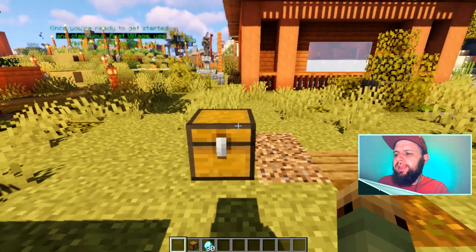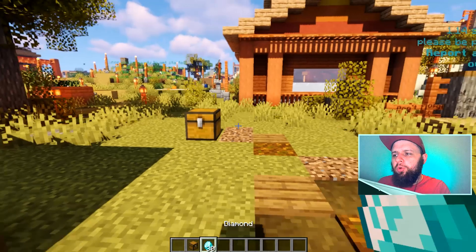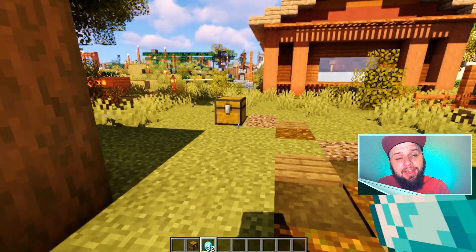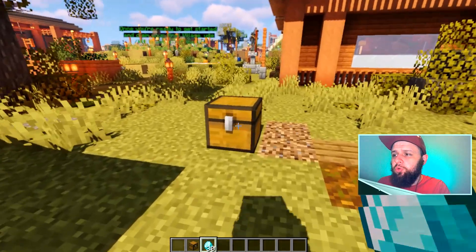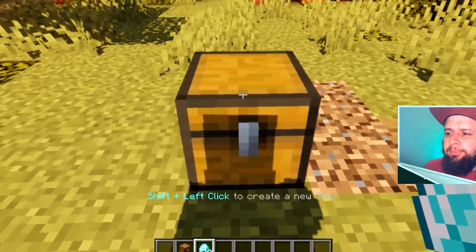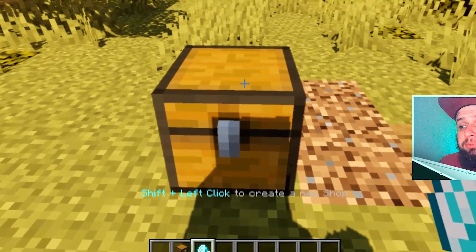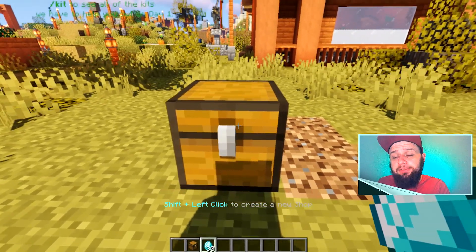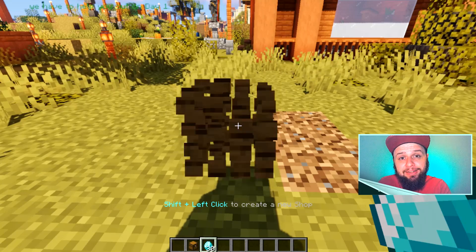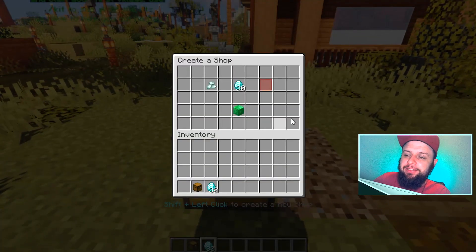I've got my 30 diamonds and a chest in front of me. All I need to do to set up a shop to sell these diamonds is walk up to the chest, hold the diamonds in my hand — and you can see at the bottom it says shift plus left click to create a new shop. I'm going to hold shift to crouch and then left click.